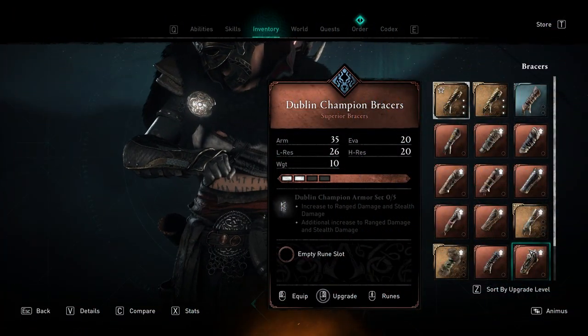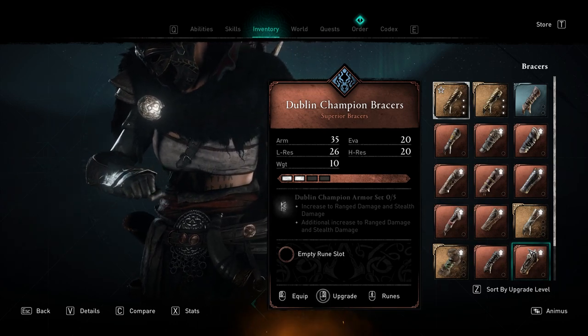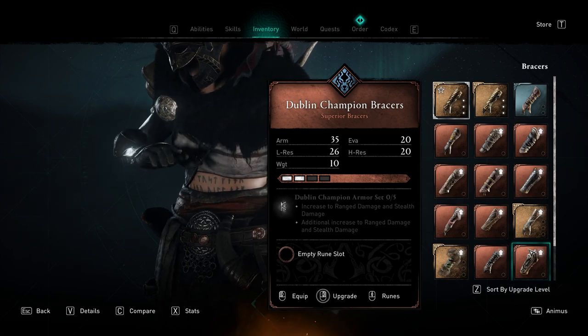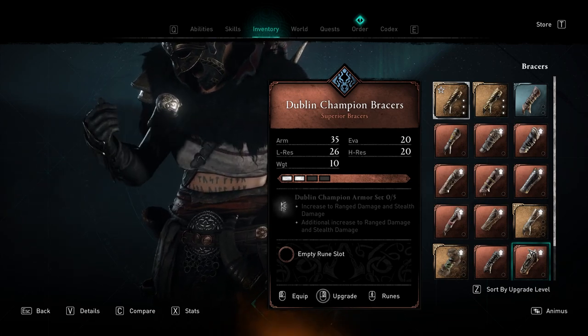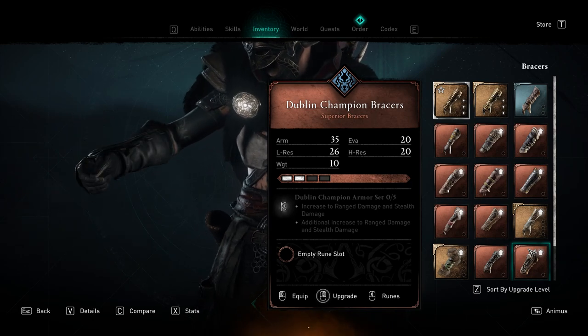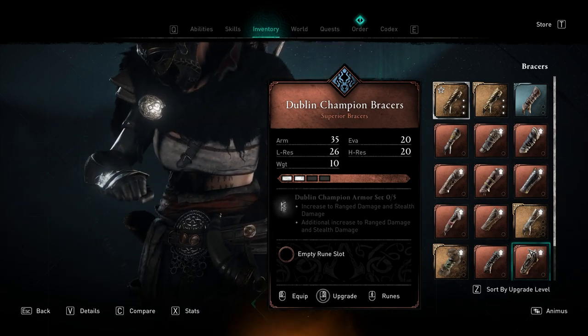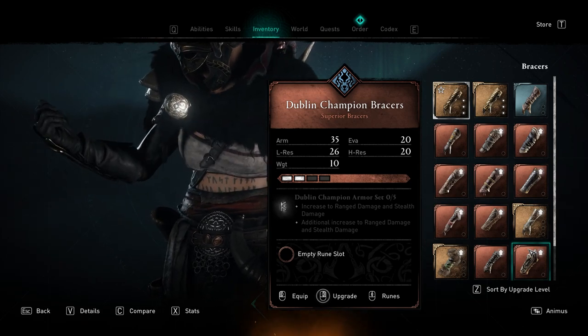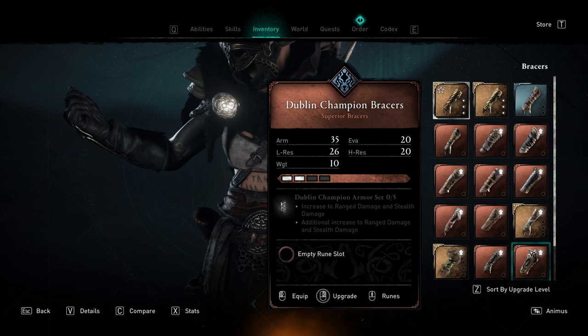As you upgrade your Renown with Dublin, you will receive 3 armor pieces for the Dublin Champion armor set, which basically increases your range damage and stealth damage, and adds an additional increase to both. So if you're going for the Assassin vibe, this is probably a really good set to use. The other 2 pieces you'll find by killing the 2 Drengor inside the world of Ireland.